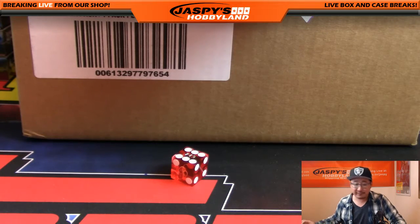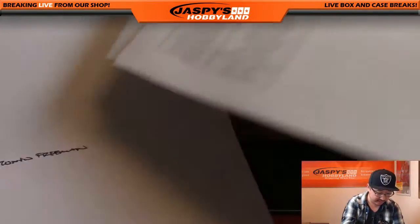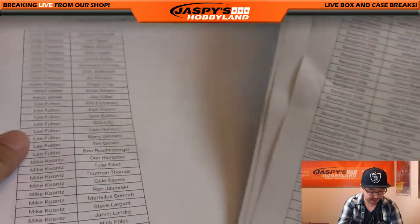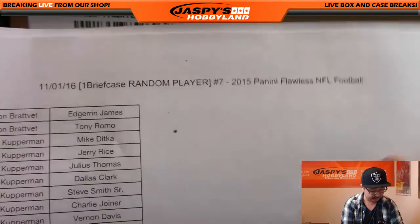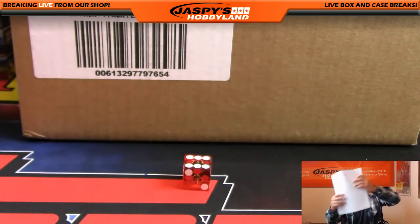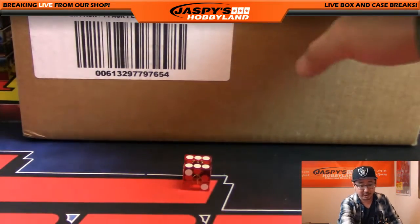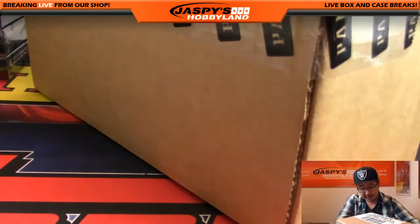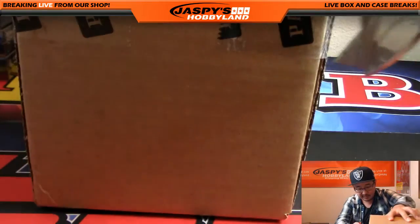Welcome back folks, time for some Flawless. So there was a trade — I'm not going to show you the entire list, but just to let you guys know: Tim Peet now has Antonio Freeman, and he traded with Rick T who now has AJ Green. So that's this break right here — one briefcase, random player number seven out of a fresh case. I already have the next briefcase up on the website right now. We only got one case in, so if you want to do Flawless Football tonight there's only one more left. This is actually 2015 Flawless Football — I know it said 16 on the website, but it's technically the 2015 class.